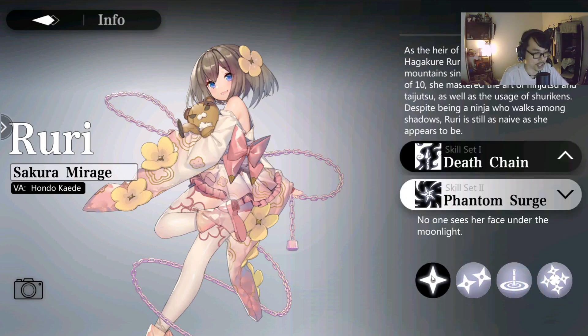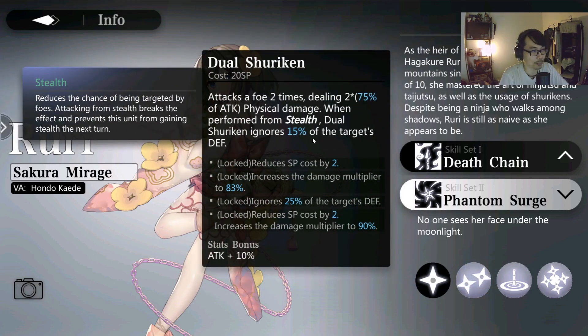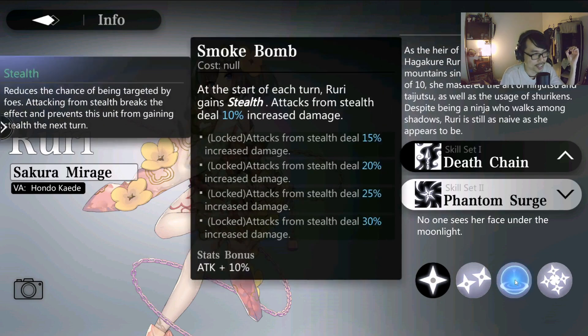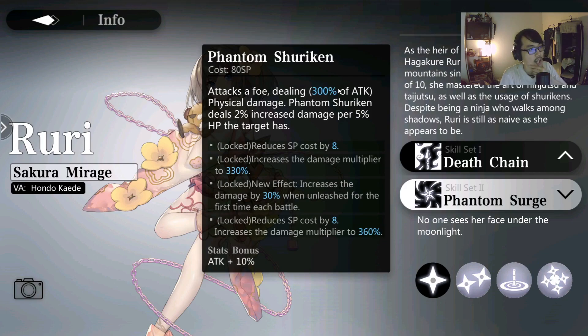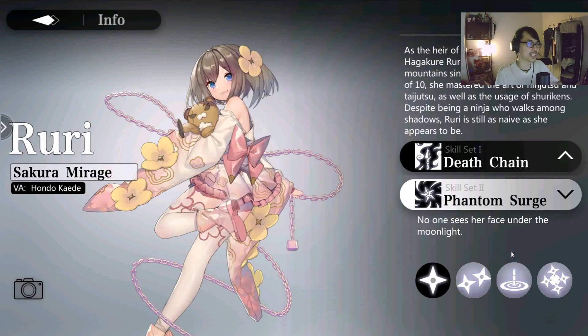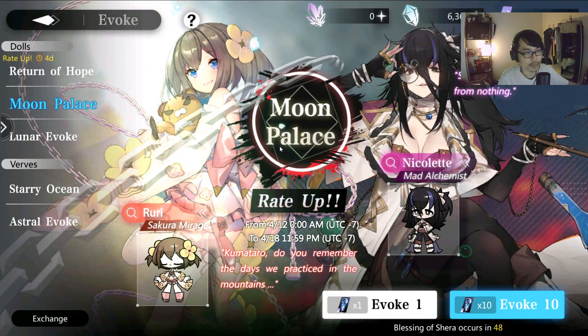Her second skill set, Phantom Surge, deals physical damage two times when performed from stealth — dual shuriken ignores 15% of the target's defense. At the start of each turn she gains stealth, and attacks from stealth deal increased damage. Her ultimate deals more physical damage, and Phantom Shuriken deals 2% increased damage per 5% HP the target has. I don't think she's anything spectacular meta-wise; you should be fine without her since we have a lot of physical damage dealers already. Try to diversify into fire or lightning instead.